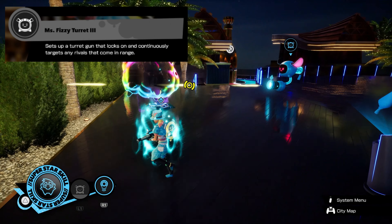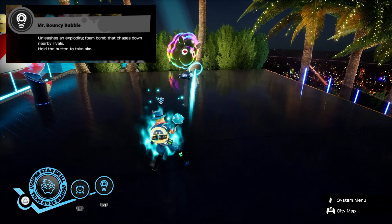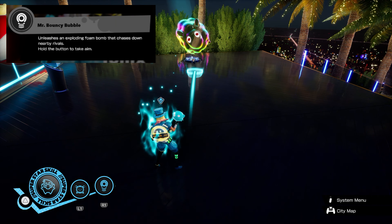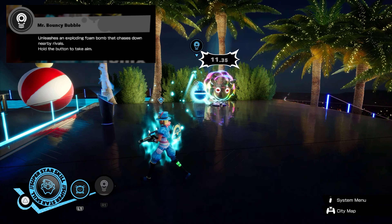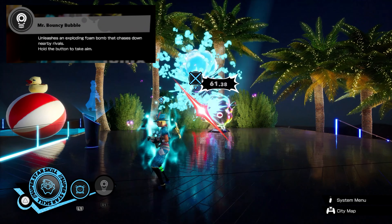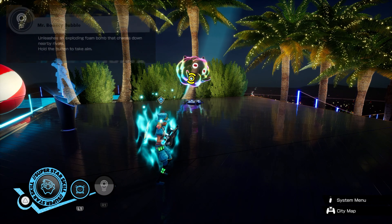Tonix's second ability is Mr. Bouncy Bubble. He's basically a heat-seeking weapon that tracks the closest person to him and has a three-stage damage activation: the first stage is impact, the second is explosion, and the last is explosion after. He also shoots out foam balls in every direction to potentially hit other players.